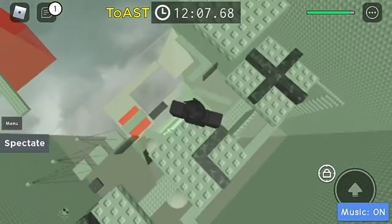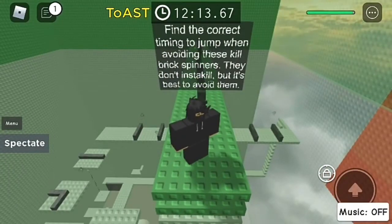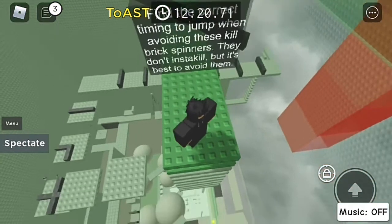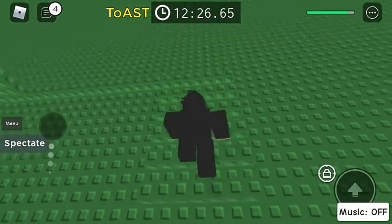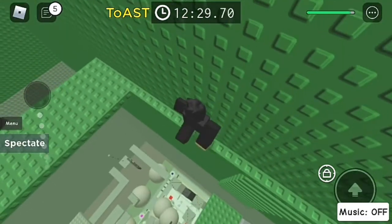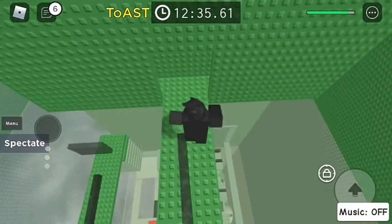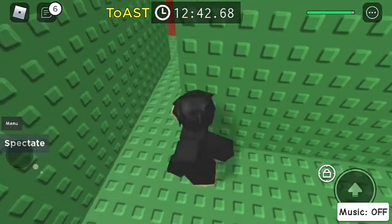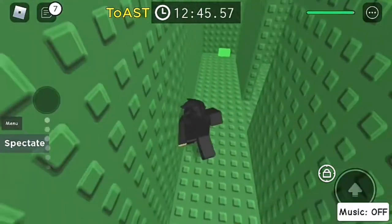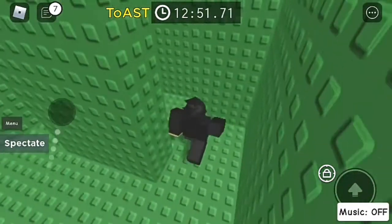I almost got myself oofed! We're at the green section. Find the correct timing to jump when avoiding these kill brick spinners — they don't insta-kill but it's best to avoid them. Lost half my health but I'm still alive. I don't know why I'm not using mobile shift lock — in this situation you're supposed to use it. Don't tell me this is a maze with kill bricks. Luckily it doesn't look that tough. I'm just underestimating the game now — karma for me.